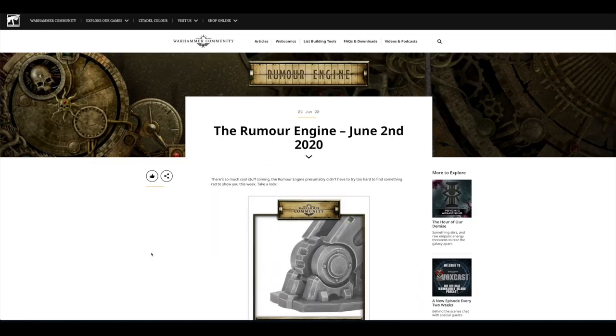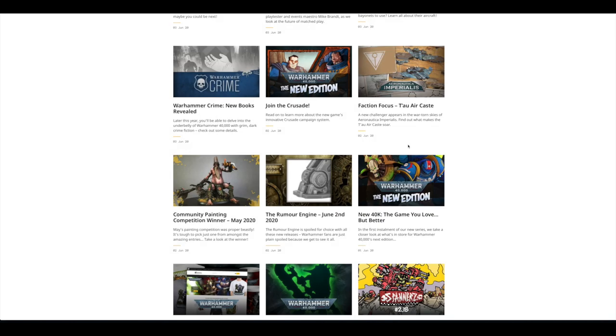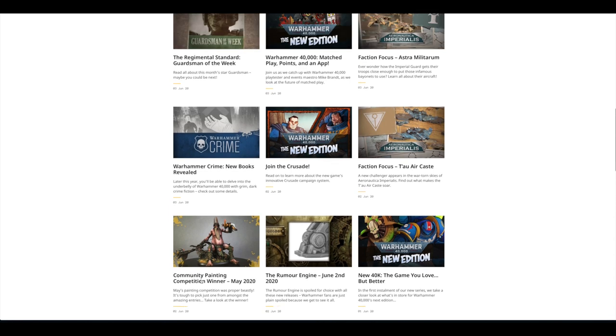Then there was a rumour engine — I don't actually know what this could be. It says guess the game system, guess the faction. To me it clearly looks like the foot of something — Warhammer 40,000 or Adeptus Titanicus, maybe an Emperor Titan. It might be something Mechanicus, and I'm not sure whether it could be something for Age of Sigmar.